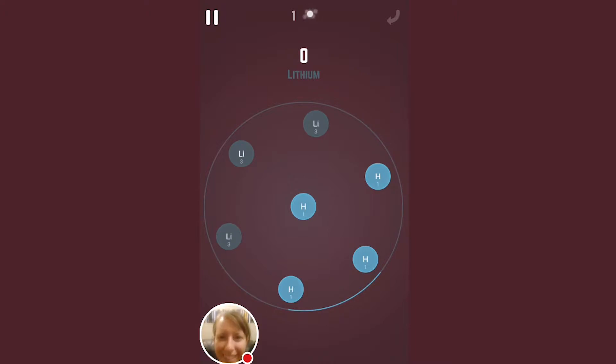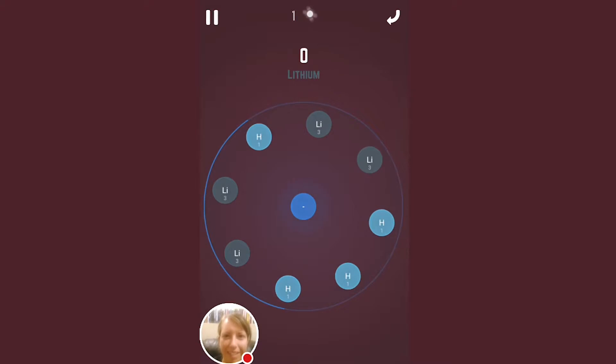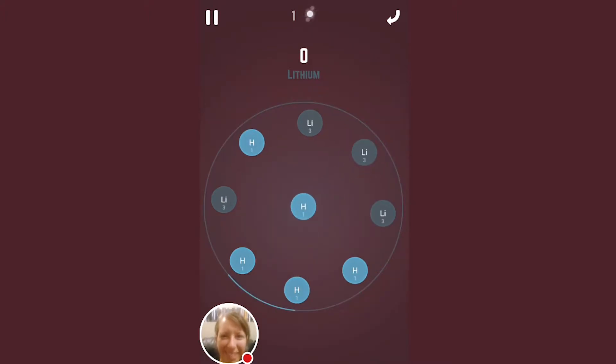I think I tap something. Interesting. So we have hydrogen and lithium, I think. And it's been a while since I've taken chemistry. We try to connect things, I think. So lithium is in the middle. Maybe if I connect — this is kind of, it reminds me of a game. I don't know what I'm doing. Maybe I try to match them. No. I wish someone would tell me how to play.